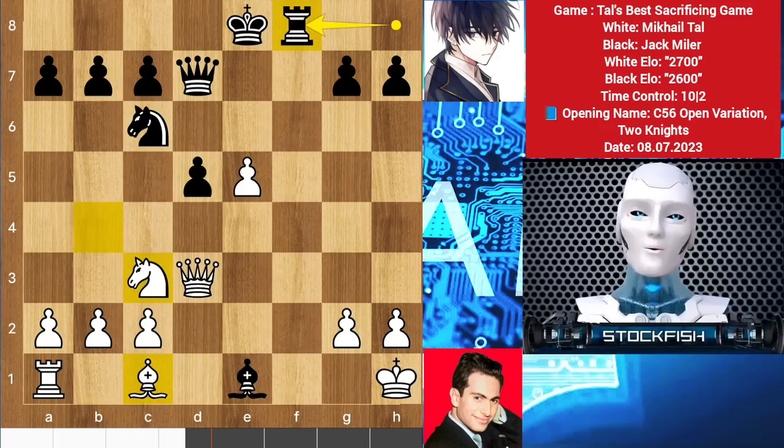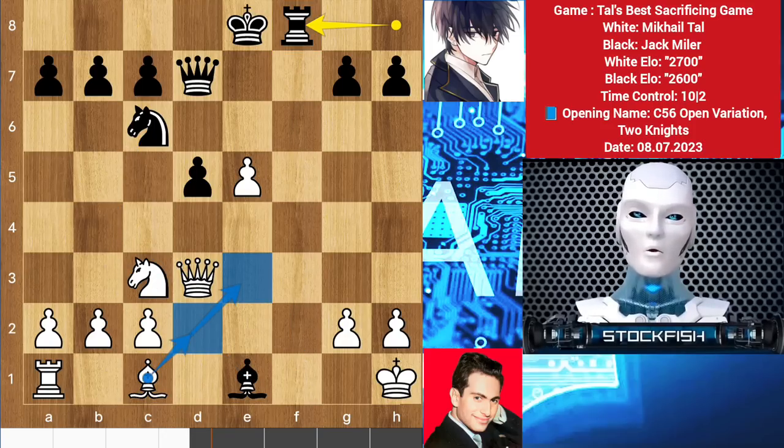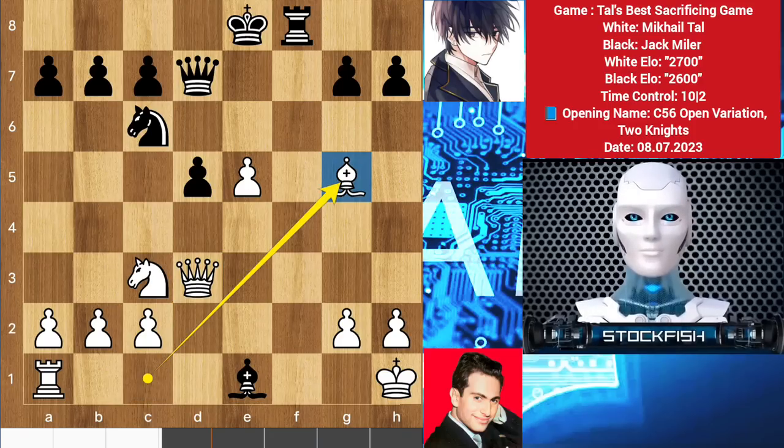Tal played knight takes rook, which is a completely unexpected move because now black has many moves to consider. First he has the open file, the knight can jump here to fork your queen and pawn, and the bishop can take the knight. The computer suggests that Tal has only two moves to consider — whether bishop d2 or e3. But you know what, Tal is Tal, the magician of chess. He played bishop g5 to get the diagonal.